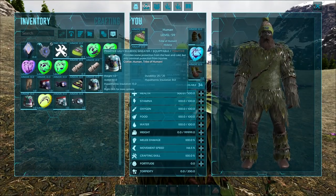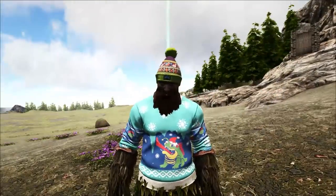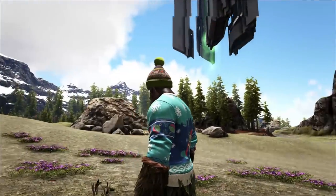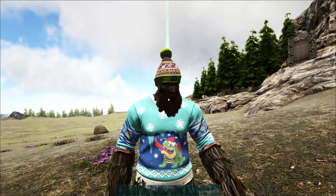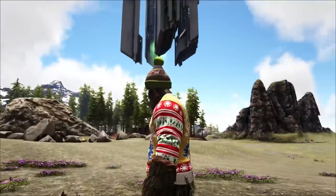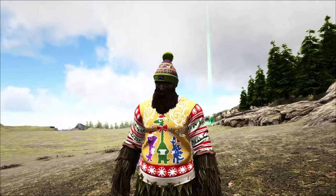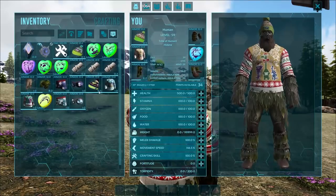Next up we've got the sweaters — these are the new sweaters. The Bulbdog sweater, which is kind of cool. Its tongue is stuck to an icicle. If you come around the back, it's gotten the icicle off but it's still stuck to it, which is pretty cool. The sweaters are probably my favourite part. We've also got the ugly caroling sweater, which has got a bunch of singing caroler dinosaurs on it.